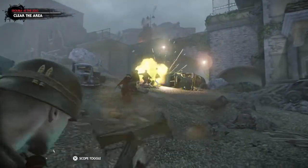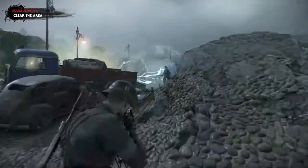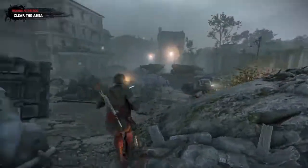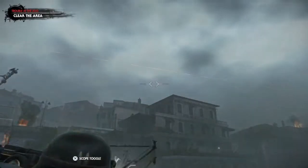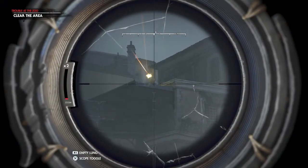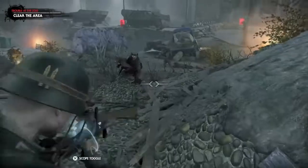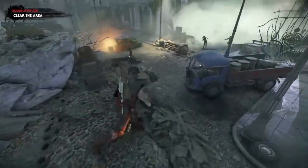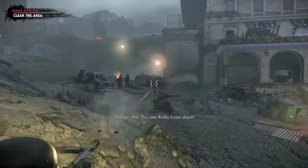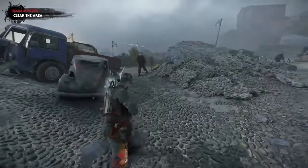Once that heavy gunner is gone, keep killing regular zombies until you get the next set of gunners — you're going to get two more for a total of three. They actually spawn in up top at the start of the chapter and come down the walkway, dropping down near the doorway we entered from. Once the gunners are on ground level, get out your Sten and deal with them. You can see how fast they go down with super headshot rounds even from range.